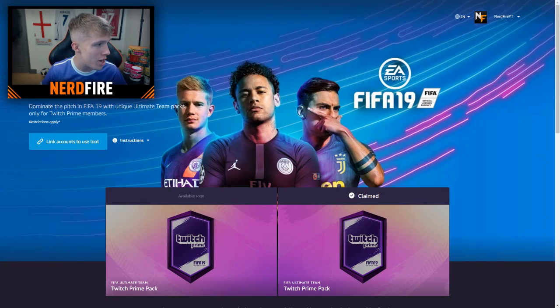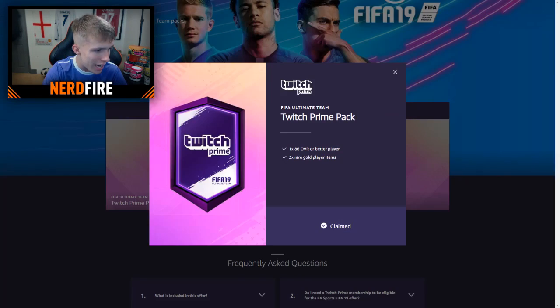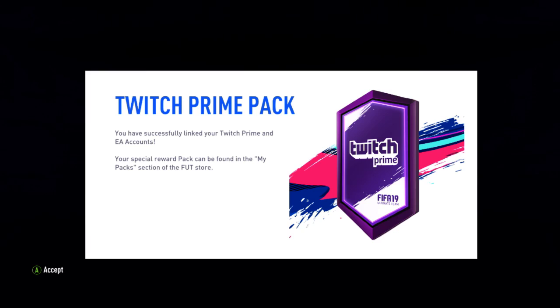When you click 'Learn More' it takes you to the EA Sports FIFA 19 pack page. Come down to where it says 'Claim Pack' and click it. It will then ask you to link your EA account to your Twitch. Once that's done, it will confirm you've successfully linked, and when you re-log back onto Ultimate Team your pack will be there in the store ready to claim. Make sure you've got it connected right — as long as that's done, you should be all good.